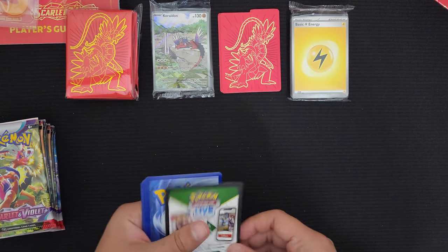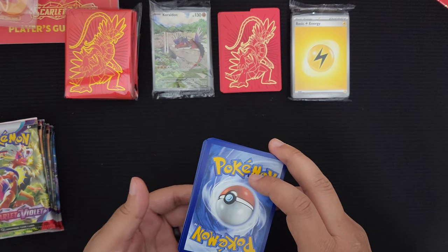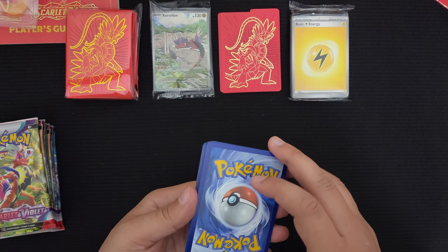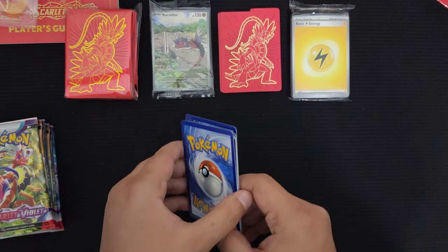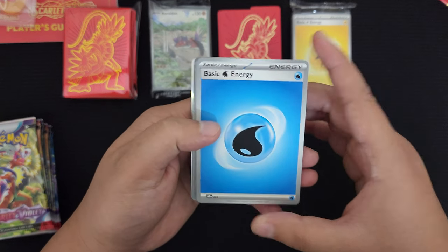Maybe I'm just easily amused. In these packs, you actually get two reverse foils, and then of course the holo or whatnot. I think we just need to do the one card per pack - it's no more four, I think. But we'll give it a go.